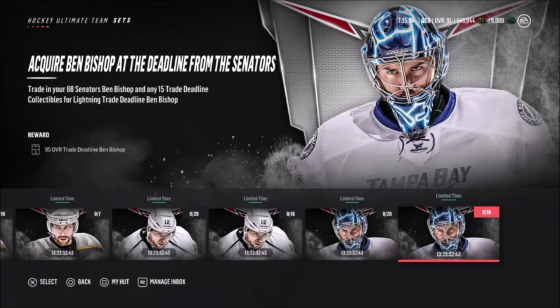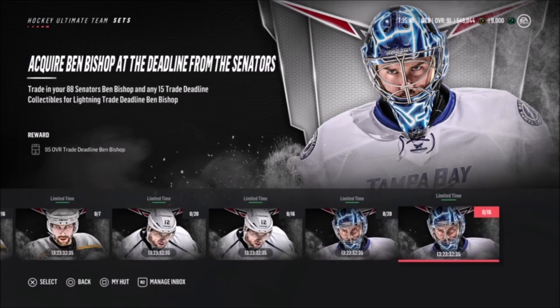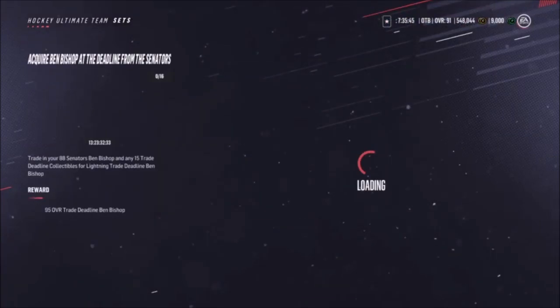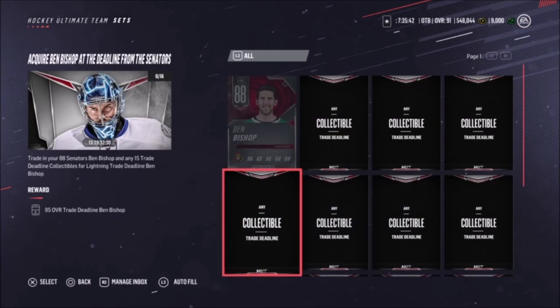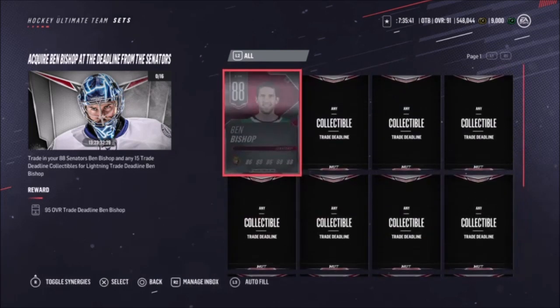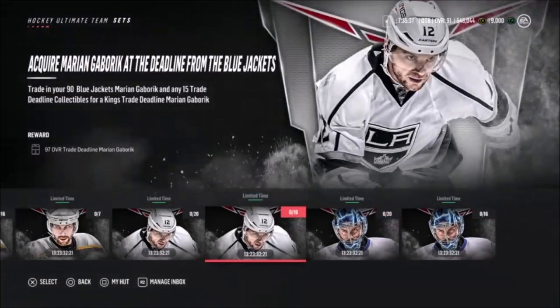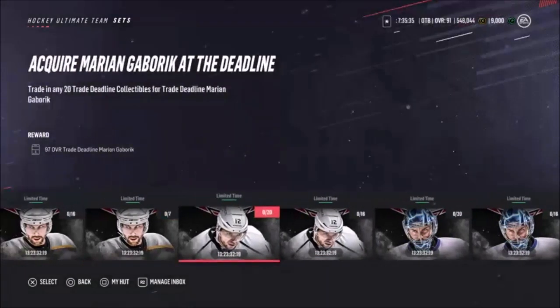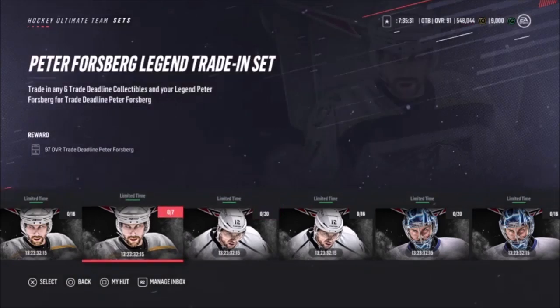Ben Bishop — I don't know what overall that is, but 20 collectibles for what I think is a 95 Ben Bishop. Both of these are for a 99 Ben Bishop. You need an 88 Bishop for that one — wow, that 88 Bishop's gonna go for a lot. Marion Gabrick, 97 Marion Gabrick — wow, you need 20 collectibles.